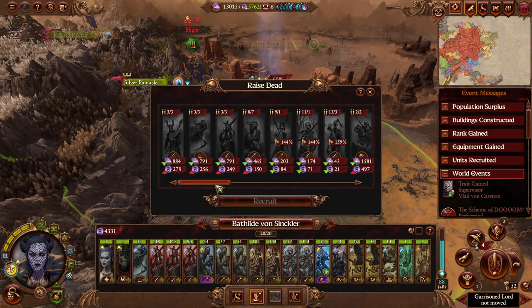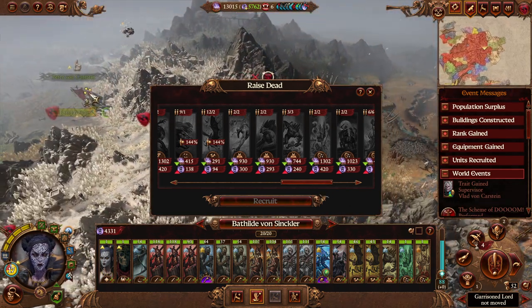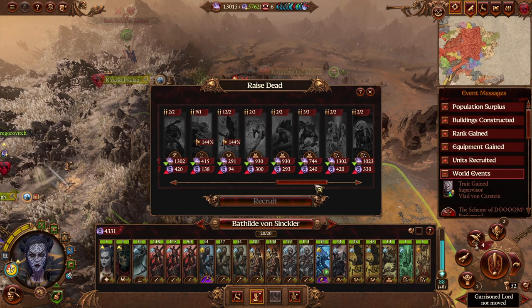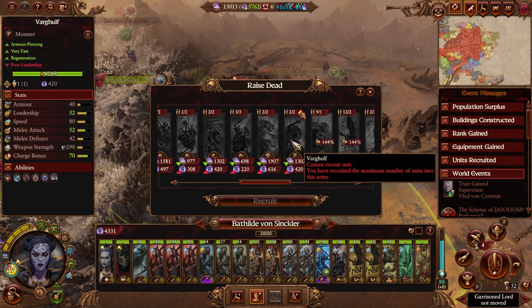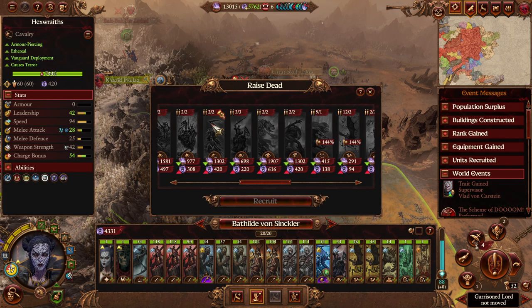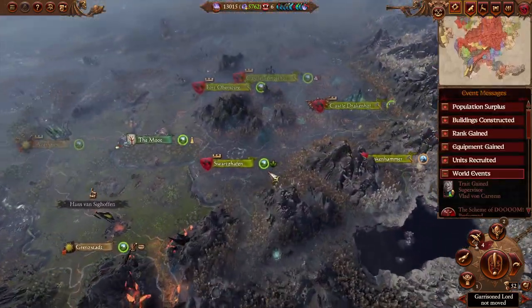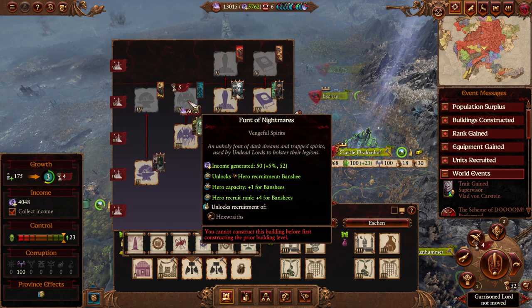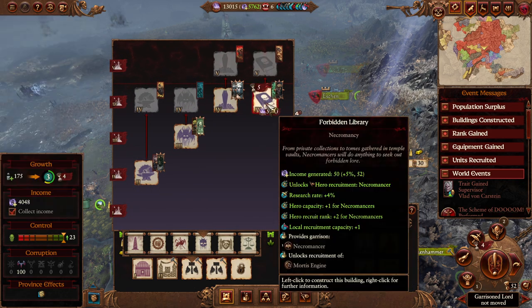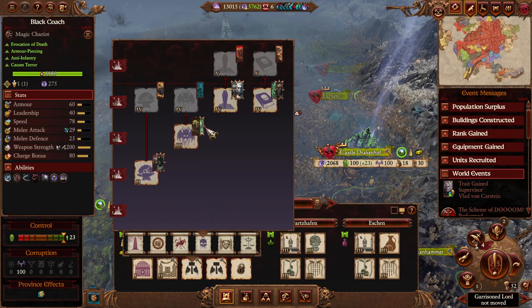Now Batilda — you've got some elite stuff to raise so you can transfer it over to Peter. I did want to get a Varghulf for Vlad; we could use Peter to ferry that over. We also got some Hex Wraiths here. We will be able to build Mortis Engines if we build one of these, although I don't think we need to do so right now. It's actually cheaper to raise dead when you have a reduction in cost of raising dead.